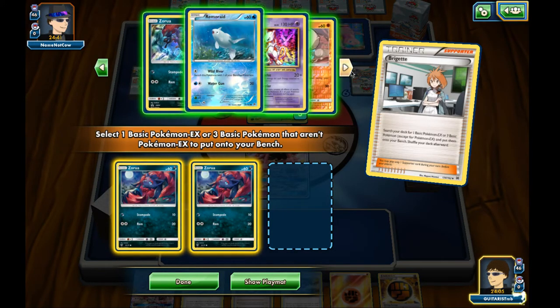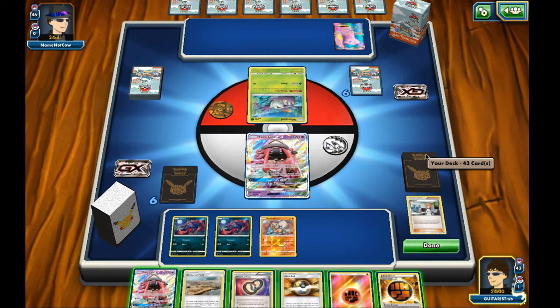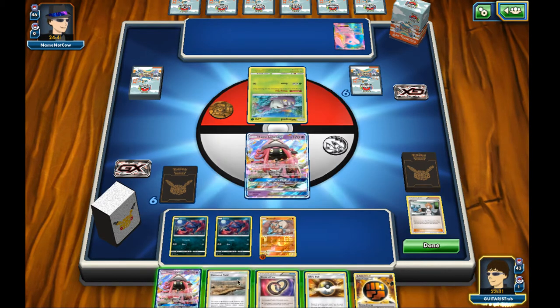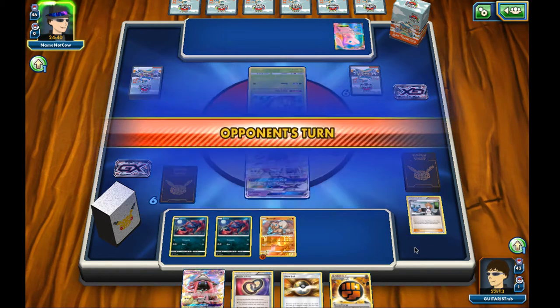I do very well with the Pokemon Trading Card Game. I'm good at looking not just two turns ahead at what my opponent's going to do, but anywhere five to ten turns — or at least I think I am. I'm going to attach this to Rockruff. One of my strategies, as I mentioned in my other video, is that if I know I'm playing against a Golisopod GX, I try as hard as I can not to evolve Rockruff — he's going to get knocked out at some point.